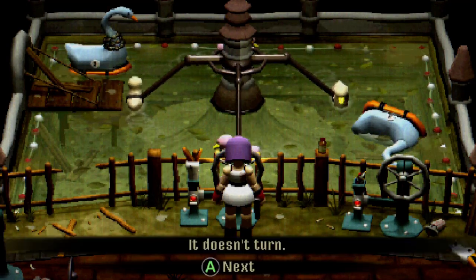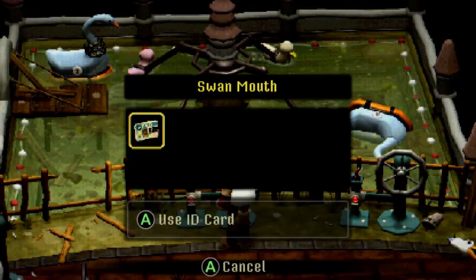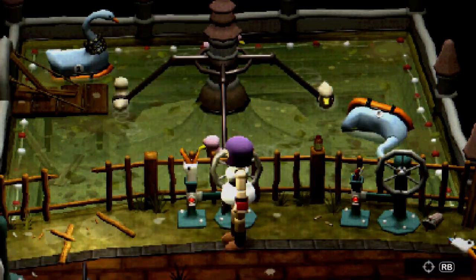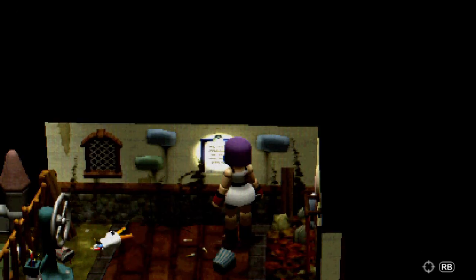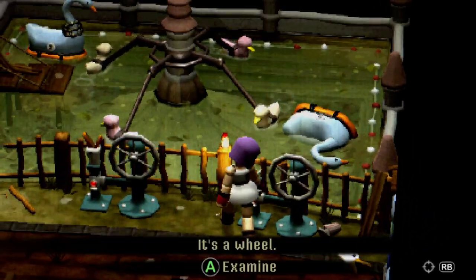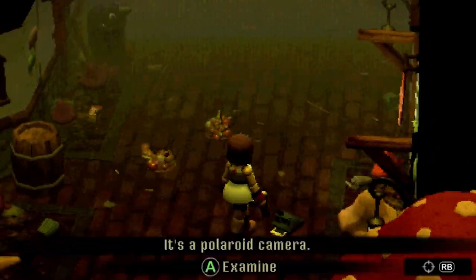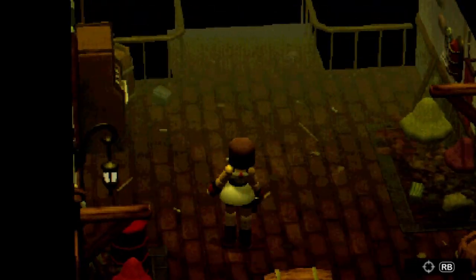It's a wheel - it doesn't turn. There's a strange swan head - I need to put something in his mouth. 'Okay so the eggs are going missing - I think the kids are stealing them. Luckily it turns out you can use anything as long as it's about the right size and shape.' Okay so we need something egg-shaped to put in his mouth. Let's find something round.